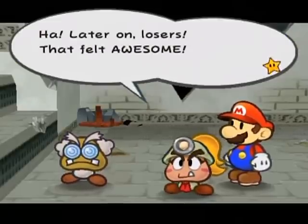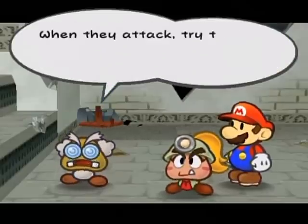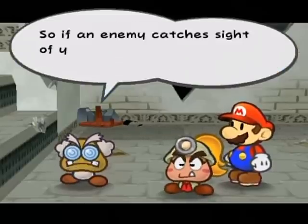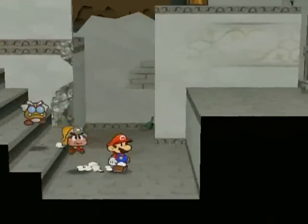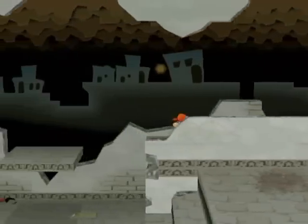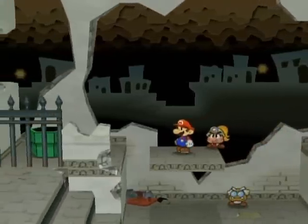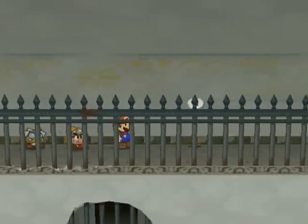And then they run off, so I guess you didn't technically kill them. Later on, losers! That felt awesome! There are plenty more where they came from and they'll all have it in for us. When they attack, try to hammer them or jump on them while in the field. Attack successfully and you can perform your first strike when you enter battle — so if an enemy catches sight of you, be sure to thump him as you go into battle. And that's what I wanted to show here — first strike!